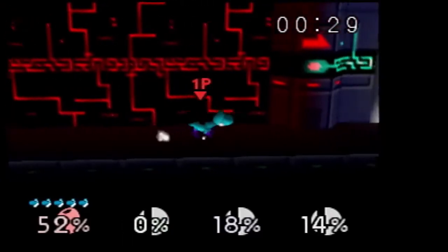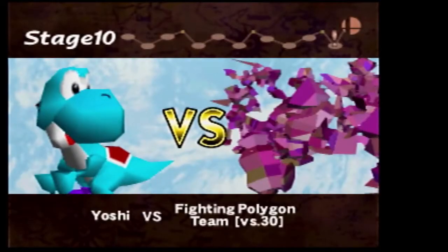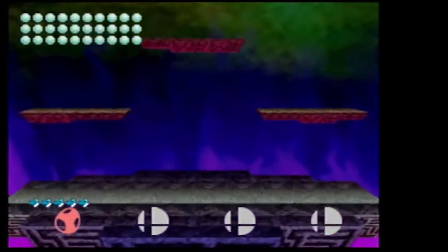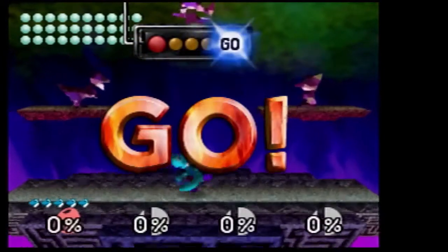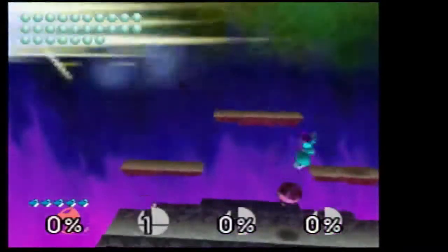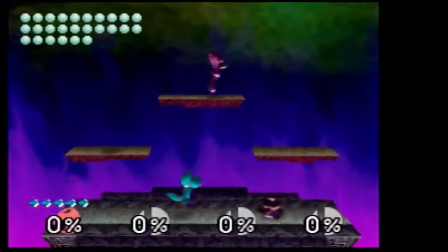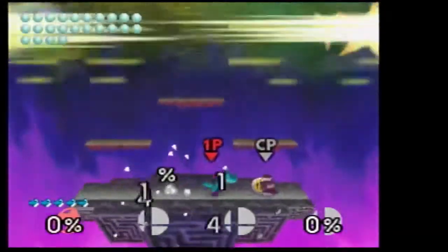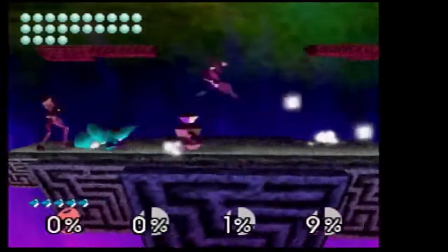You only have 30 seconds — Complete! You're the first one. Fighting Polygon Team! Three, two, one, go! It's interesting to see the polygon versions of the characters. This weird dinosaur thing is clearly a polygon Yoshi. And I think that's a polygon Jigglypuff. That one's a polygon Ness — you can tell from the way he does the psychic jump.